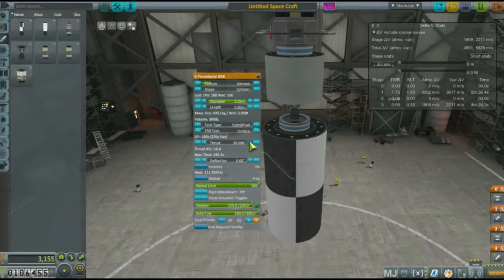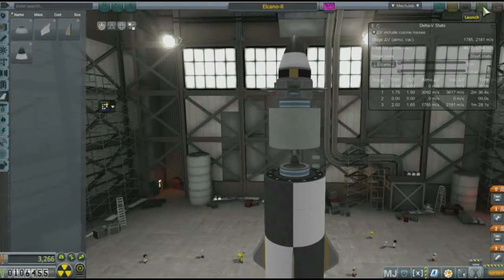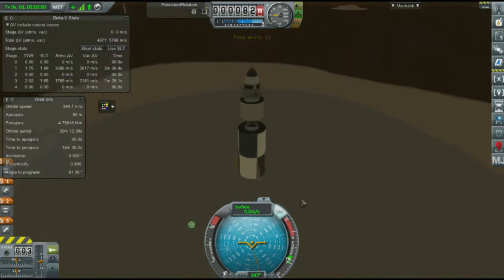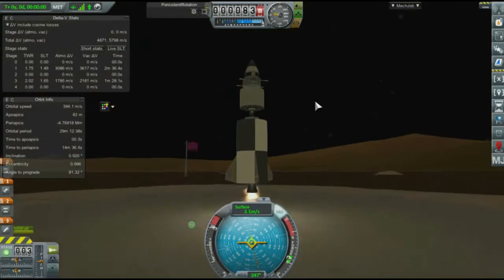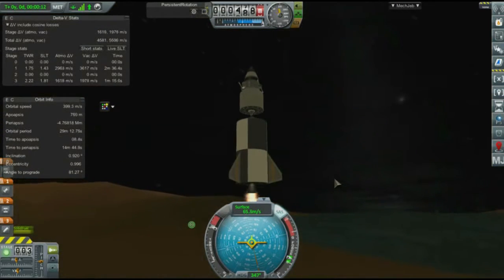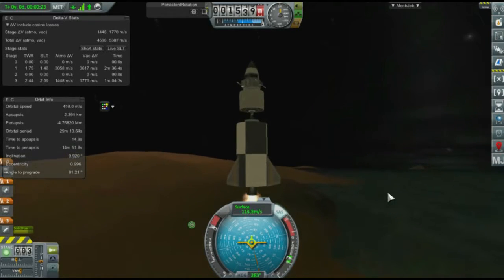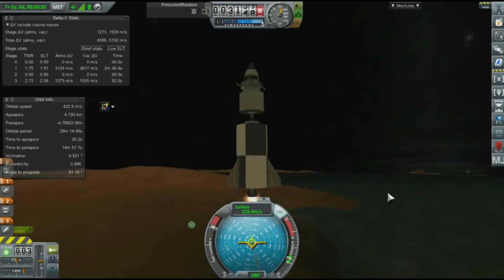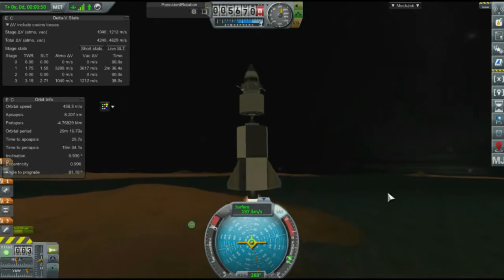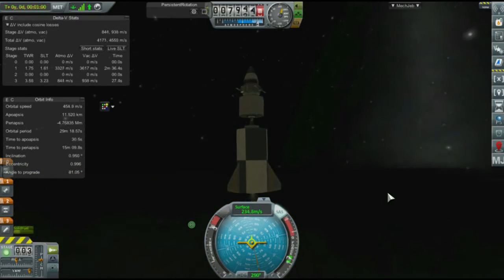I've been bouncing around on the altitude because a thicker gravity well means the atmosphere would stick close to the planet, which means since Elcano has a thinner gravity well, it would have a larger scale height. So let's see how we can do. Just a mildly complex solid rocket booster, and the second stage is a tiny liquid fueled booster with a ton of science on it. MechJeb says I should have plenty to get up and down, and still no parachutes, so once again we're going to hit something and it's not going to be pretty.